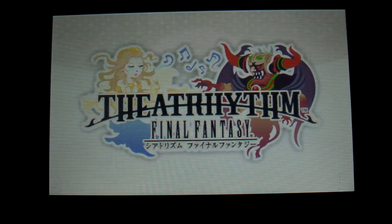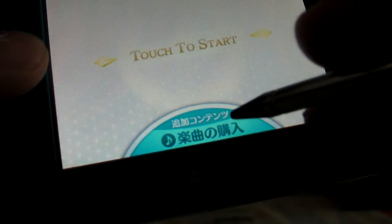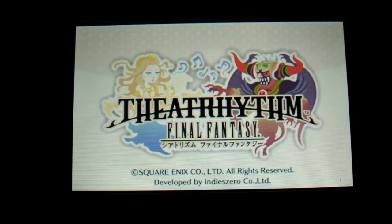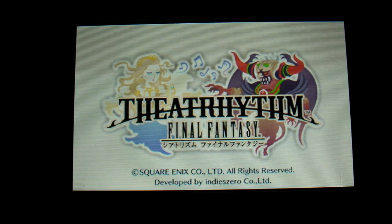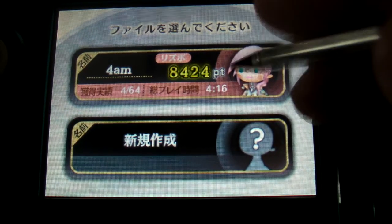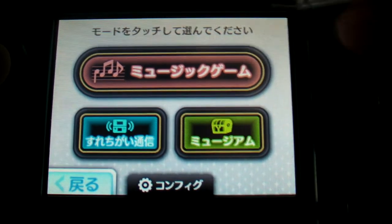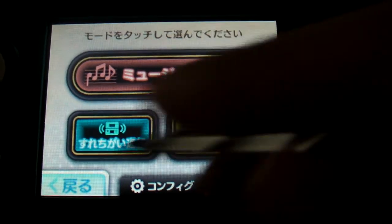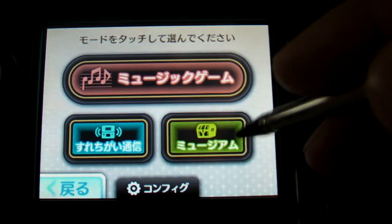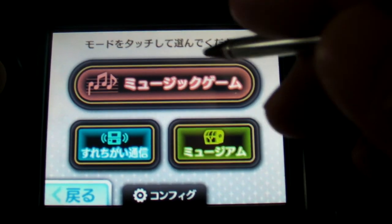I'm not too sure about the US release, but on the Japanese one there is actually a purchase music icon — if I click on that it's probably going to take me to the e-shop. There are two save slots; I've only been playing for 4 hours, so let's go with that. There are three options: one is music game, one is the street pass mode, and there's a museum which shows all the achievements you've collected. Let's go with music game.